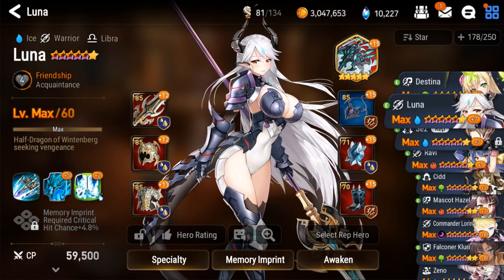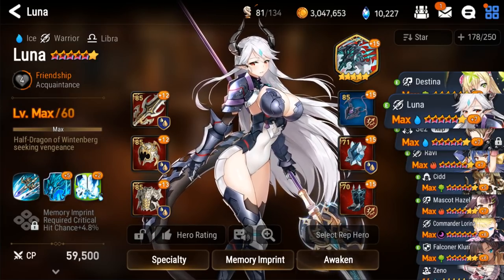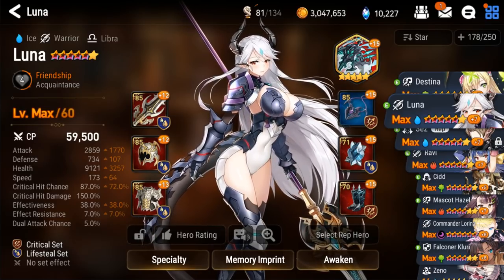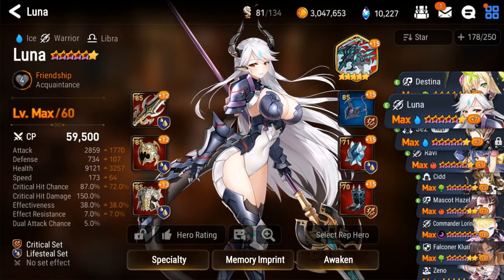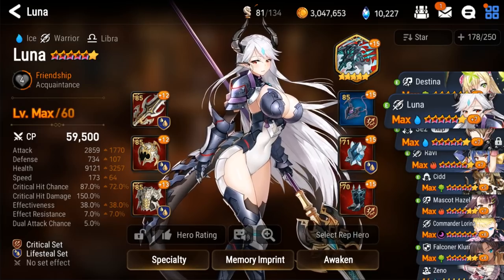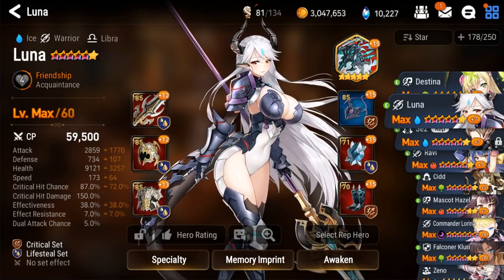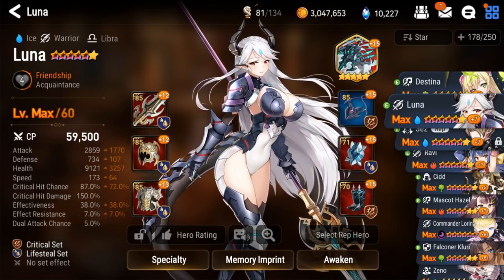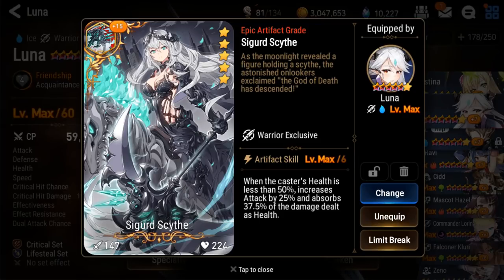Let's talk about gear now. In a perfect world, I would have a good crit damage set with 70% critical hit chance and like 4,000 Attack. But unfortunately, we're not in a perfect world, and this is what mine currently has. I'm not saying lifesteal is bad — lifesteal is viable for every damage dealing character. It's a stat you can't really get anywhere else besides on artifacts. Here we have Sigurd Scythe, which is also quite lifestealy — 37.5% of the damage dealt returns as health, as well as increasing attack by 25%. So in my Luna's case, having that higher crit chance is definitely not bad because it's also synergizing with Sigurd Scythe.